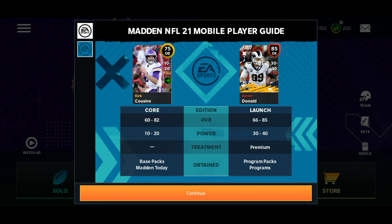I'll be dropping gameplay soon, so keep your post notifications on. Madden 21 mobile players — we got Kirk Cousins right here at 75 overall, and then we got Aaron Donald at 85 overall. Pretty interesting — it's your core, your addition, and your launch.